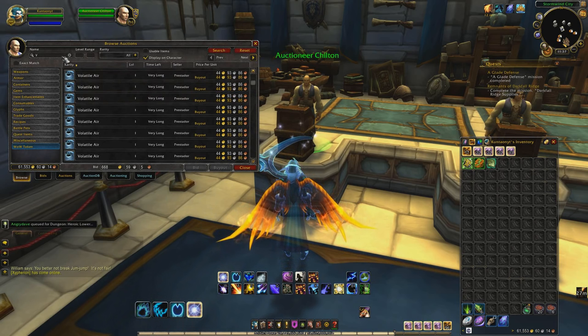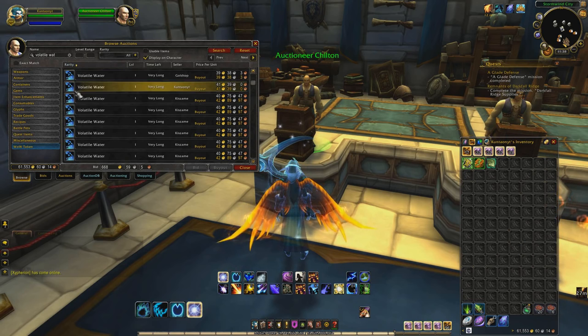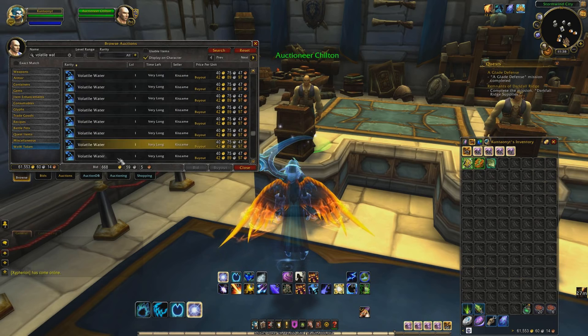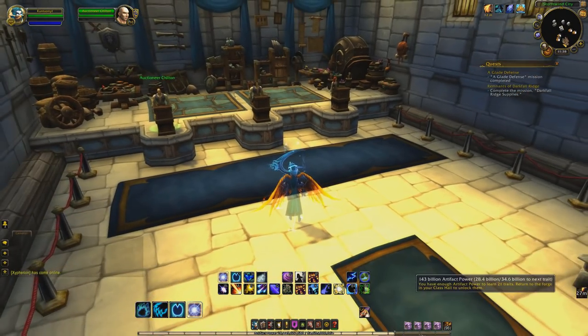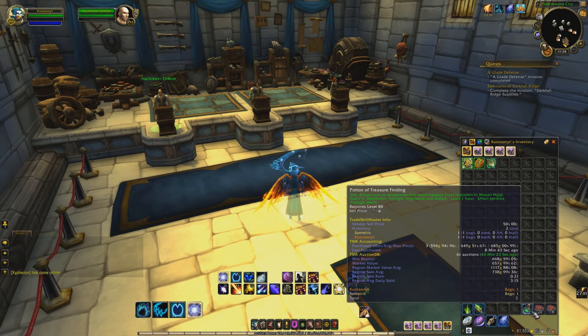We're going to go to Volatile Water next. Here's Volatile Water, about 10 gold more, and much more of it sold during one day than Volatile Air. But this farm is going to get us both. If you want to squeeze an extra couple thousand gold out of this farm at the end of the day, you can buy a Potion of Treasure Finding and you will bump up your gold quite a bit. It is quite expensive, but it is worth it — you do 100% make your money back.